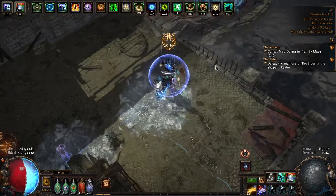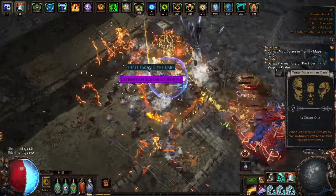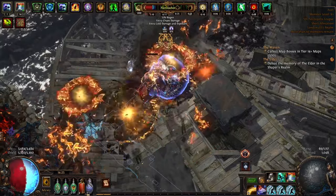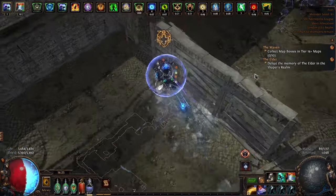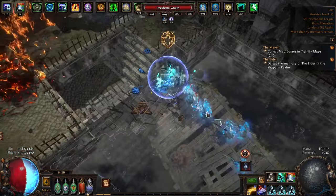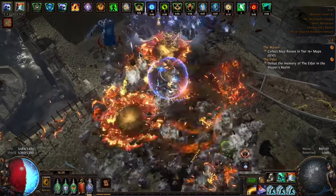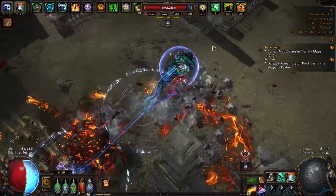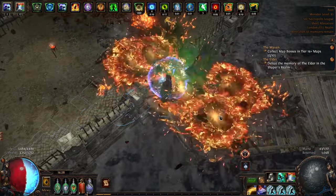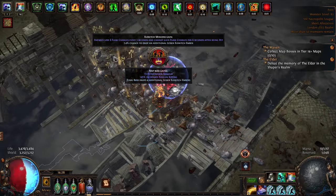Going through my gear — obviously the most important piece is the mage blood, which was pure luck. With the mage blood I'm running a jade flask for evasion, a diamond flask for crit, and a silver flask for movement speed. I could replace the silver with a granite flask for more armor, but my character becomes really slow without movement speed on boots and it just feels bad. I also run a Taste of Hate, which converts some physical damage taken to cold damage, making me a bit tankier against physical damage.